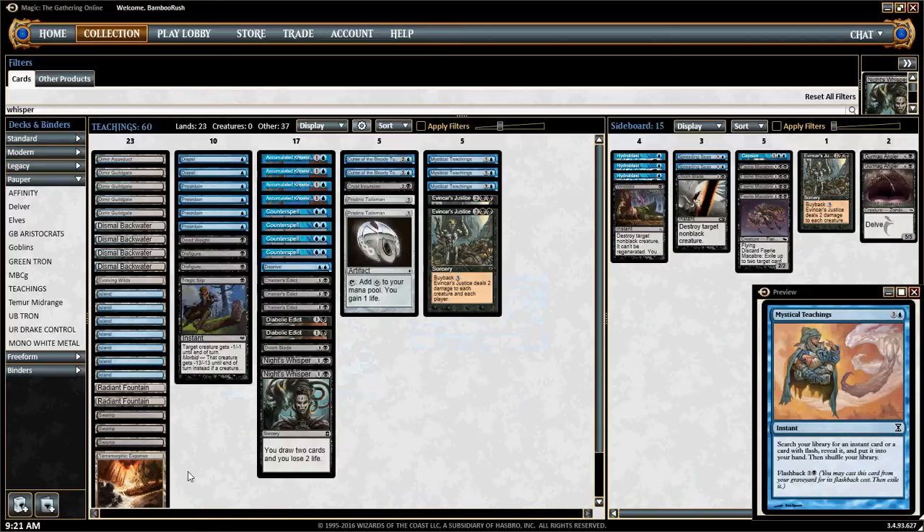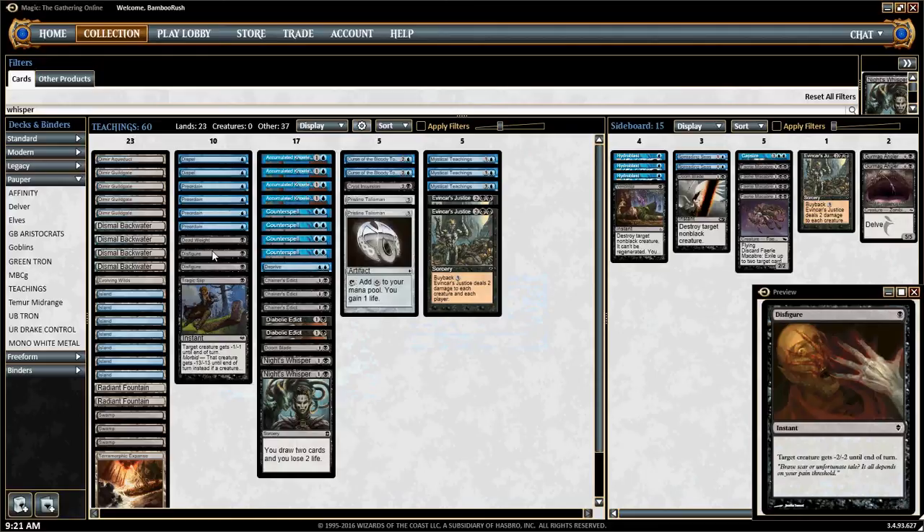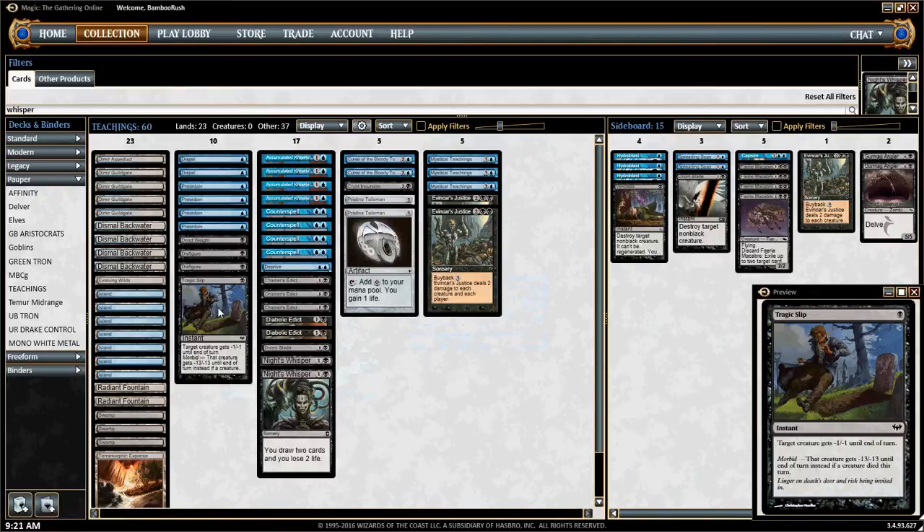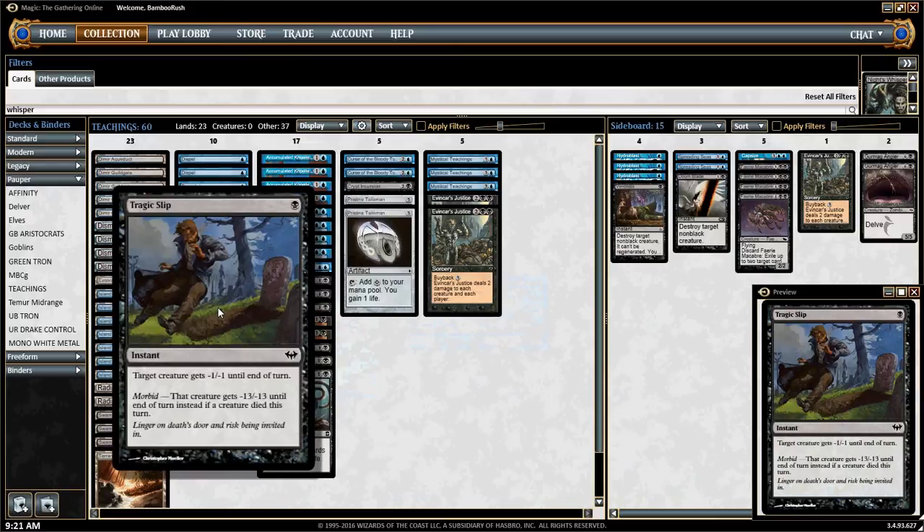Our Stage 1 involves killing a bunch of creatures and setting up our future draws. We have a number of 1-mana removal spells: 2 copies of Disfigure — tutorable with Teachings — 1 copy of Deadweight, which I like because it's not completely blank against big creatures, it still shrinks them down. It can kill a Tog with no questions asked, and anything with a temporary pump effect due to its permanent toughness reduction. And 1-mana Tragic Slip — morbid gets turned on very frequently in this deck.